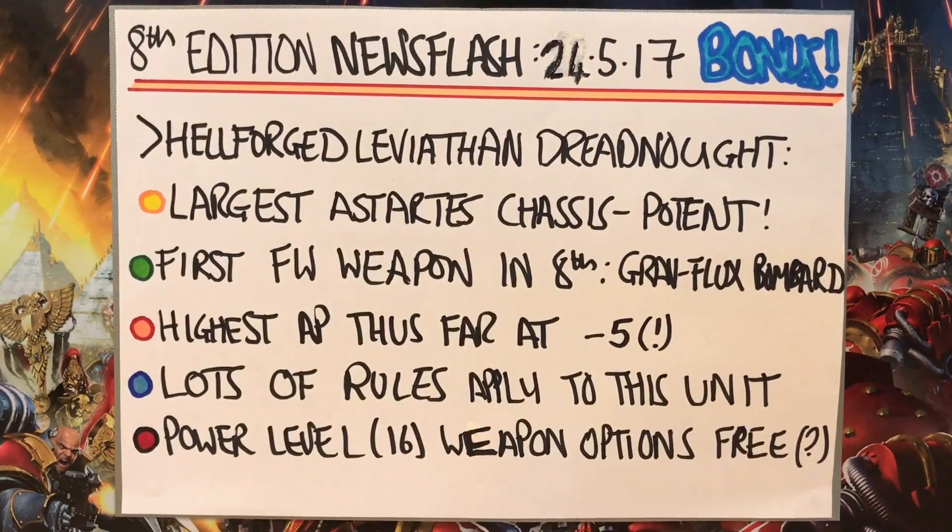This is a Hellforged Leviathan Dreadnought, so this is Chaos for Warhammer 40,000, 41st Millennium gaming. This is the largest of the Astarte's Dreadnought chassis and it's a very potent unit. It has 14 wounds, a strength and toughness of 8, and the first vehicle armor save of 2+ we've seen. Comparing it to the standard Castroferrum Dreadnought stats from a couple of weeks back, that only had 8 wounds and a saving throw of 3+, so this is a much more potent unit.